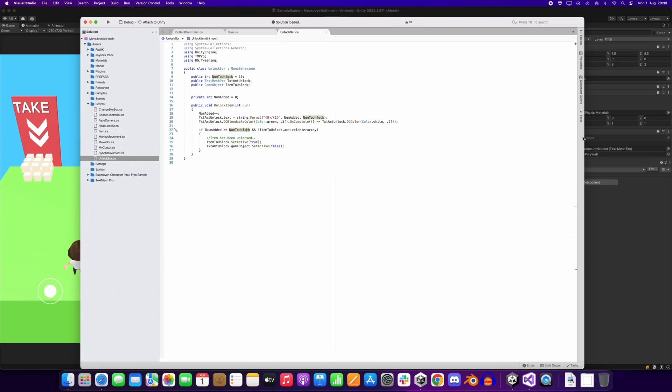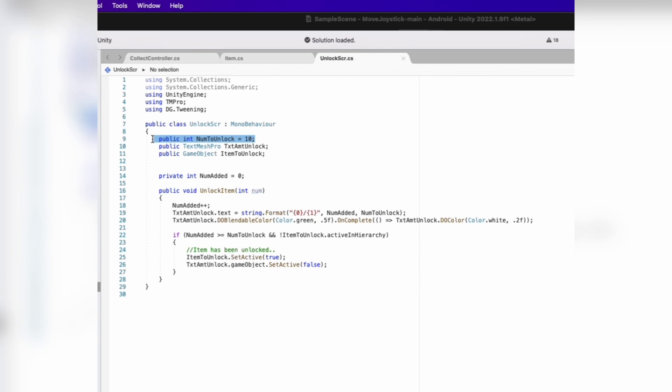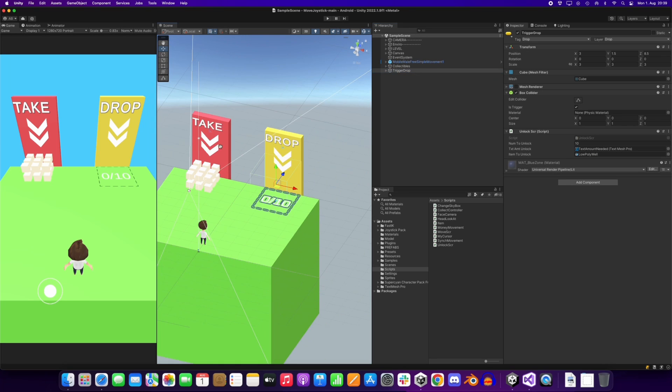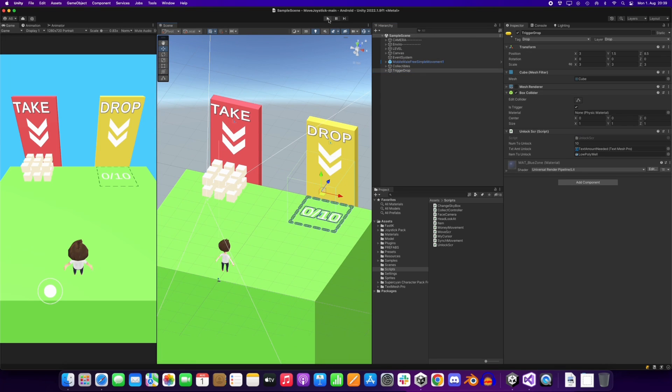On the script, after we define the amount needed, when that amount is reached, we activate our item and the DoTween animation fires automatically. This script is called from our player script each time we enter that trigger area.